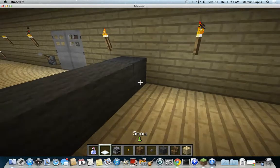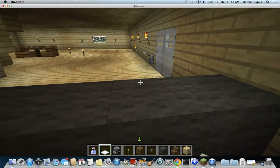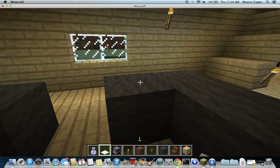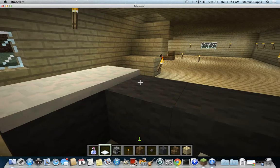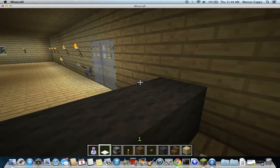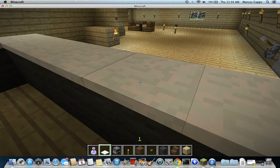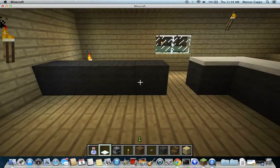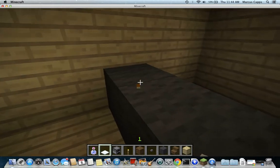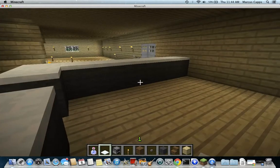Okay, so now we want to pull out the snow and just put this on top — but be careful, because it will melt. It's actually melting. So if it's anywhere near a torch it's going to melt, so this torch is too close. It shouldn't melt if there's no torches nearby. So that kind of looks like a countertop. And we can destroy this just to be safe — we definitely need to get rid of that. Okay, then you just fill it on everywhere.